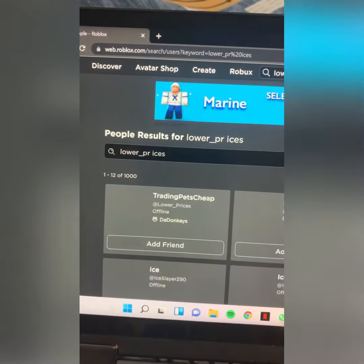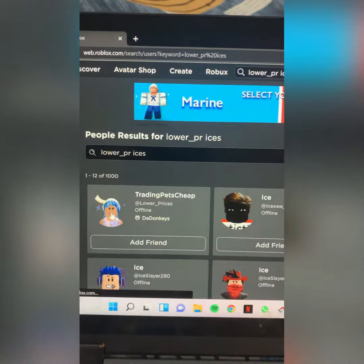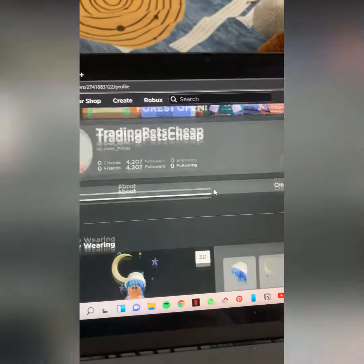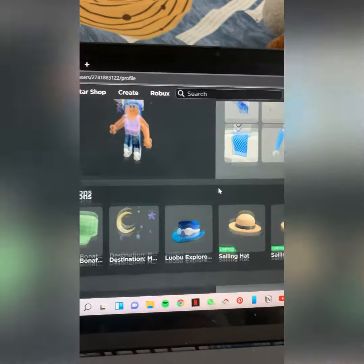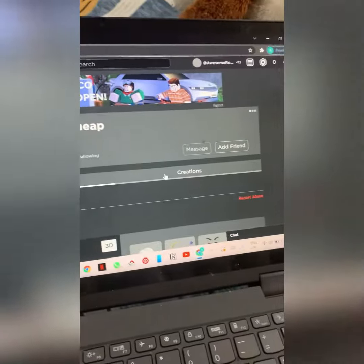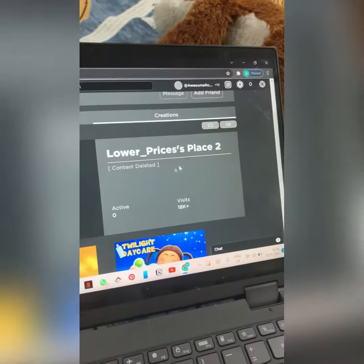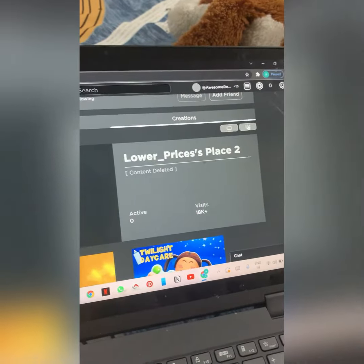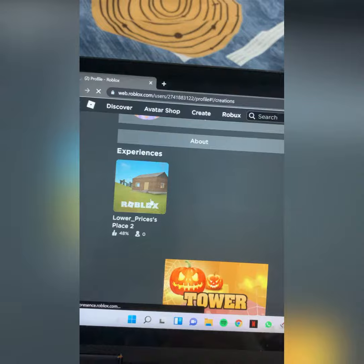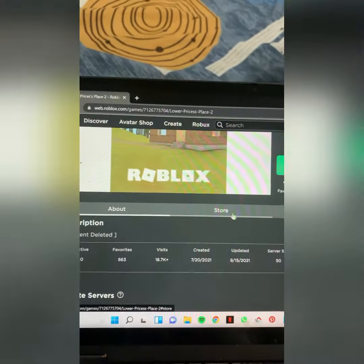Then you can see this trading bets cheap. Click on the profile, click on creations — wait, scroll down. Click on creations and now click on this. Now scroll down and click on store.